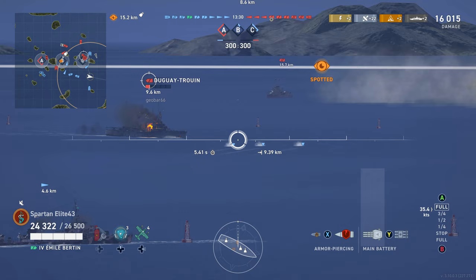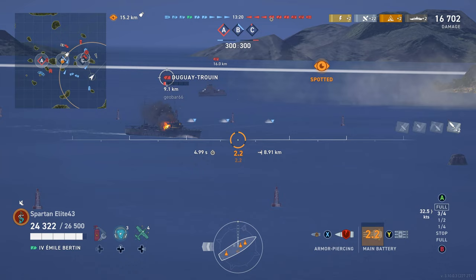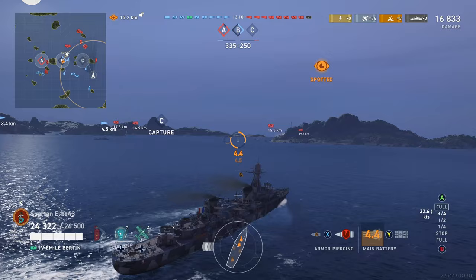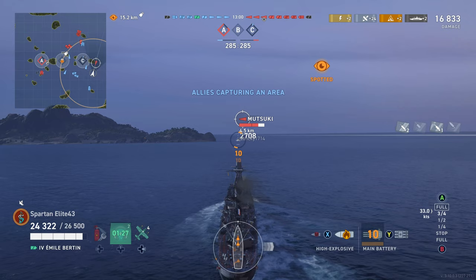This is one of those cruisers where you really want to make sure you take advantage of the AP. The AP on this thing is fantastic and pretty much stays that way the entire way down the line — I don't think there's a single French cruiser I don't like the AP on. Duguay goes down to our Wyoming. We turn in and start bow-tanking, and that's when I notice a destroyer.